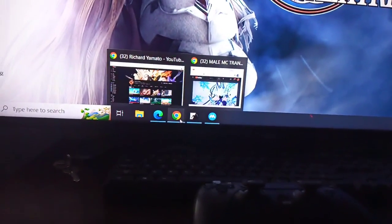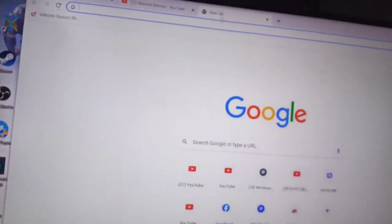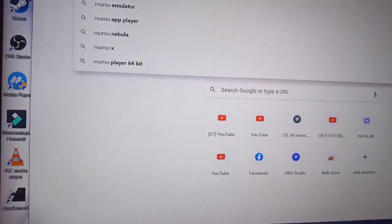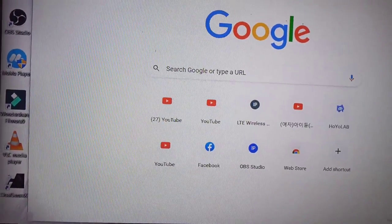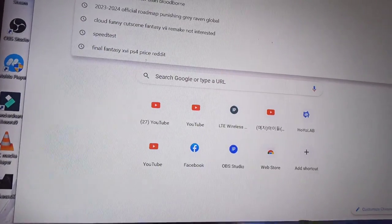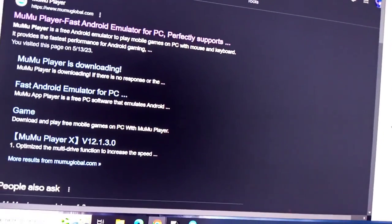First, go to your browser. I don't think there's a PC client yet, so you need to download an emulator. The best emulator for me is MuMu Player. Go to their website.